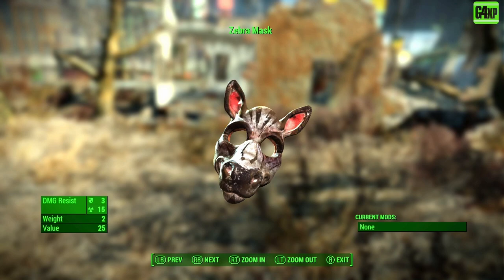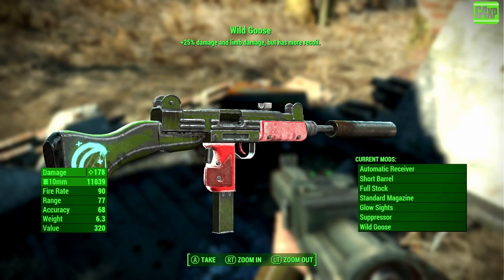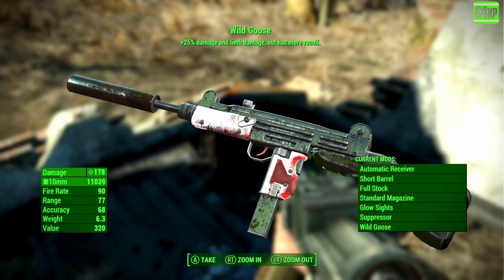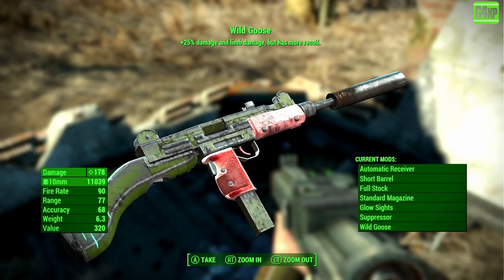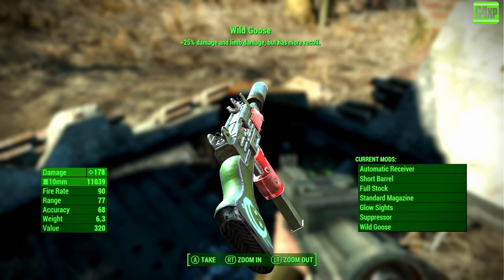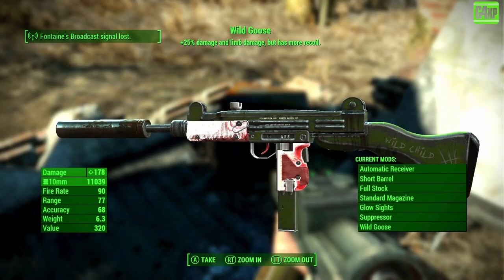Let me show you the stock standard Wild Goose and then what you can do once you modify it. At standard, the damage is 178, fire rate 95, range 77, accuracy 68. It's quite a nice little gun with a lot of nuances to it.